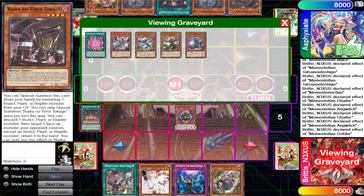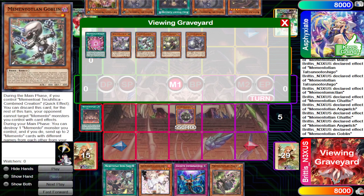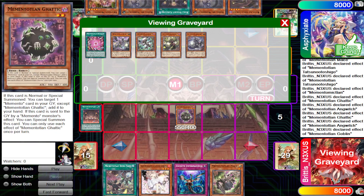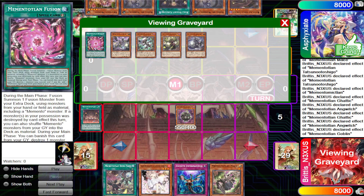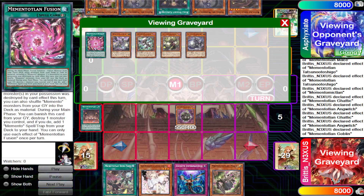Memento Leon Fusion is a fusion spell that works like regular Polymerization. However, if a monster was destroyed this turn, it can also work like Ultimate Fusion, sending materials back to the deck. You can also banish it from the graveyard to pop a monster, and if that resolves, you add a Memento Splatter Trap. Another note — and this is another misplay I did — you can actually add another copy of Memento Leon Fusion, as it doesn't restrict you from adding itself.